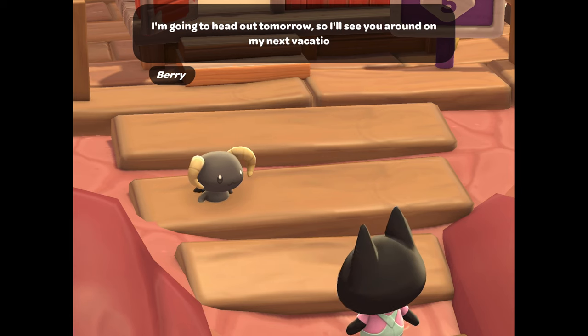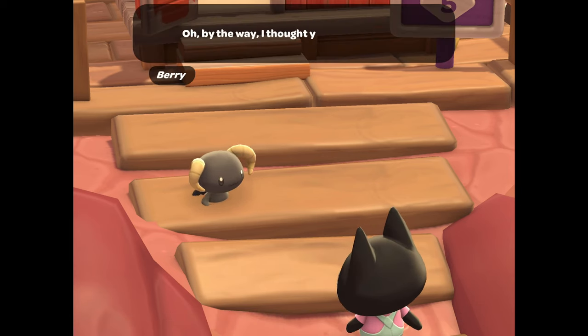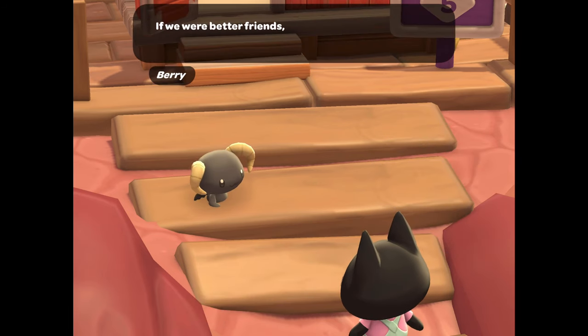In order to grow your friendship and make him a permanent resident on your island, you will want to complete the daily tasks that he has requested for you each time he comes to visit. You will also want to talk to him each time he is on your island, as he will give you a jack-o'-lantern in return.